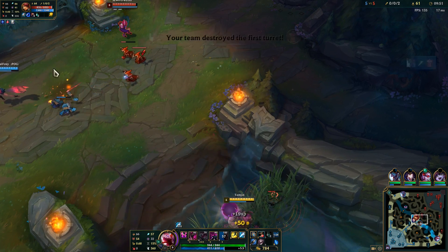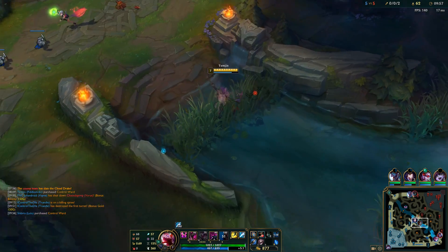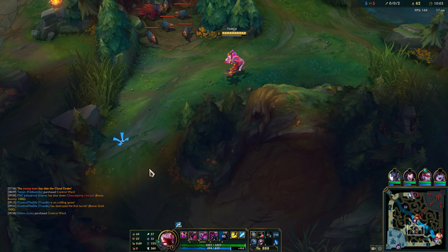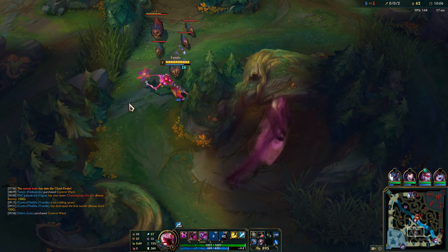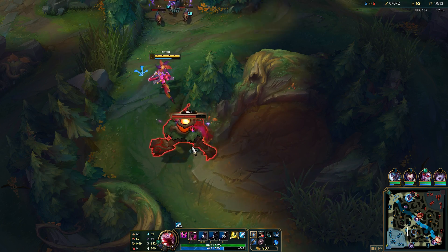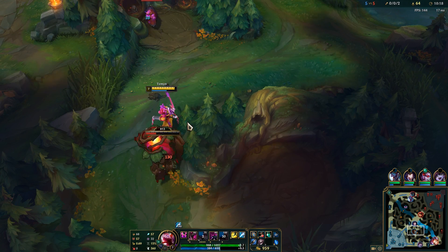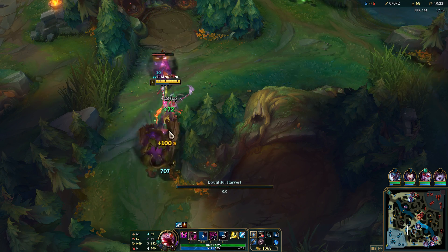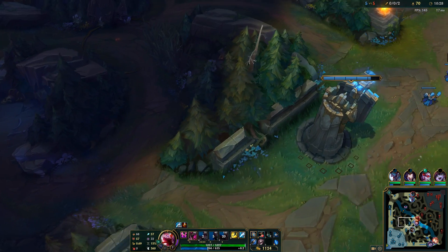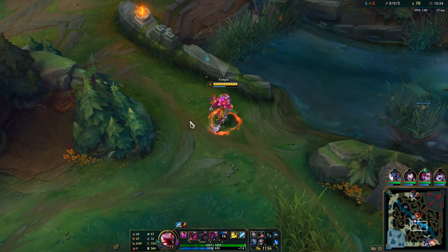We'll go ahead and clear this. Top lane just doesn't need me for anything — he has already got the first turret with 92 to 27 CS. Yeesh. I'm not super sure what a Maokai is supposed to do in that lane 1v1 — that's a rough one. Damn, I was standing just barely out of the range of the Raptor thing. Whoops. Ultimate's already almost back up.